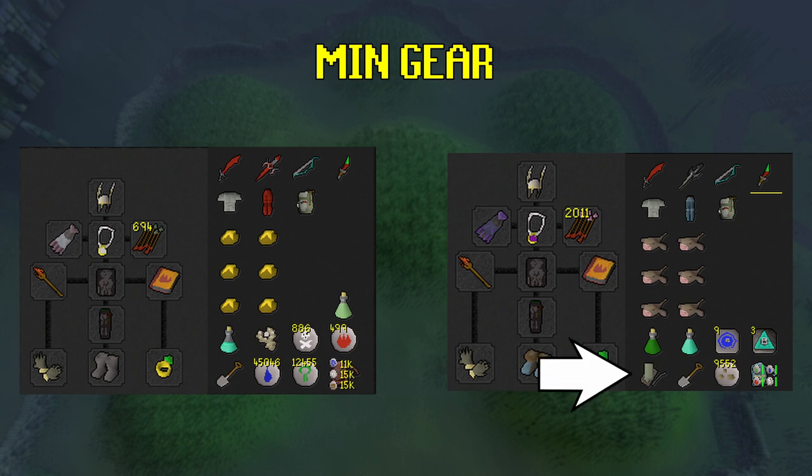The Strange Old Lockpick is a reward from Sepulchre and will significantly speed up your kills per hour — they are well worth the cost. I think they're about 60k at the time of this video. I have a Dragon Spear, and while not necessary, it does come in handy for the combat achievement. For either account, if you don't have the Strange Old Lockpick, you should use a single Stamina Dose to avoid walking for portions of this trip.